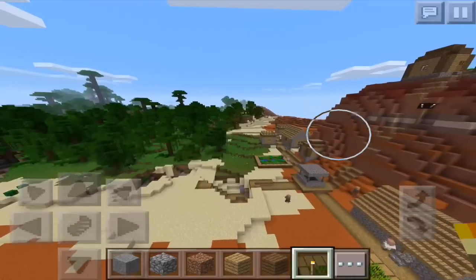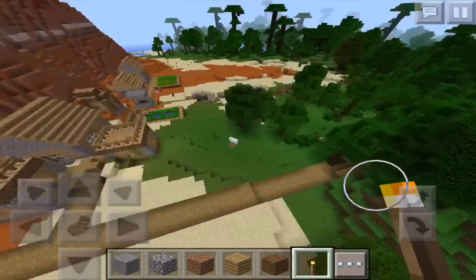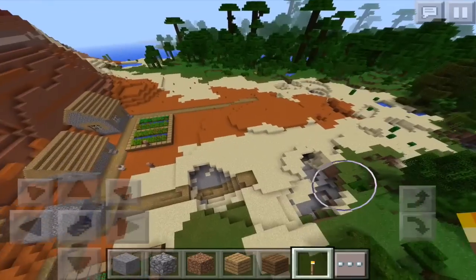We've also got the path that comes out into the jungle, making this not only a mesa village but also a jungle village. And I guess you could kind of call it a sand village too because it's in the middle of a sand biome here.